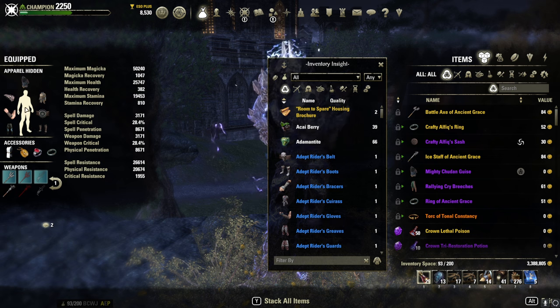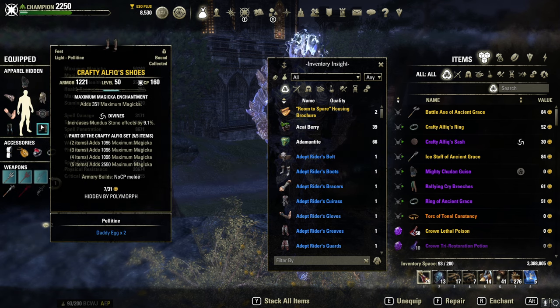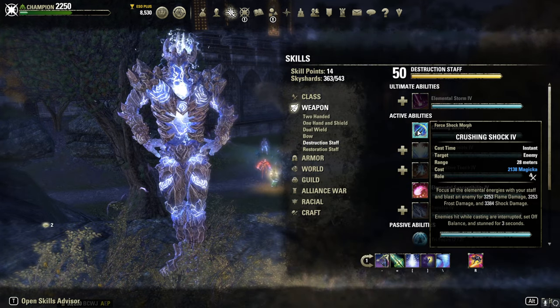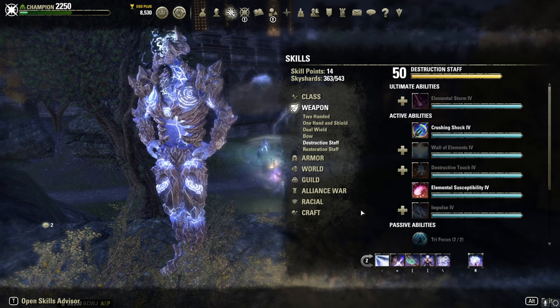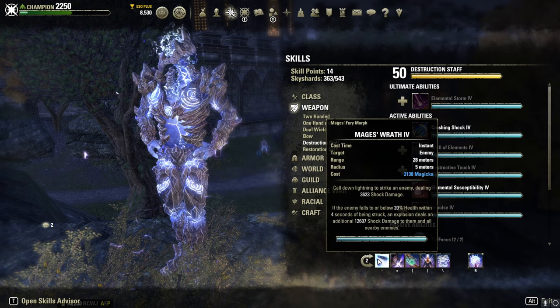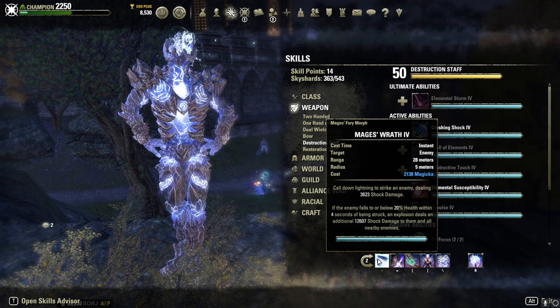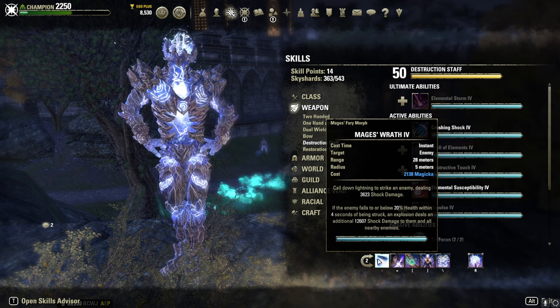Your Crafty Alfique, Wretched Vitality, and then Trainee — the Trainee is the one piece that's reinforced, everything else should be impen. I'm running one medium, one heavy, and five light. For weapon choice: Crushing Shock is great in Cyrodiil, I think it's a little better there. But in 1v1 and battlegrounds I prefer Elemental Weapon or Crushing Weapon. Mage's Wrath on the back bar is a really good execute — it's a ton of AoE damage, it feels like a ranged Whirlwind and can blow people up from downtown.